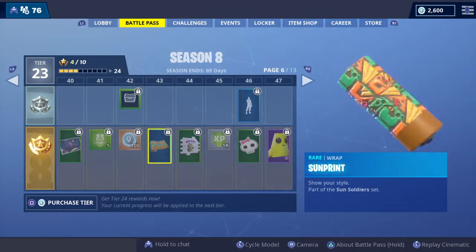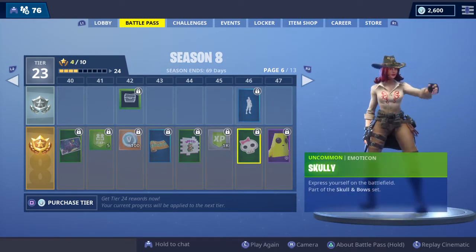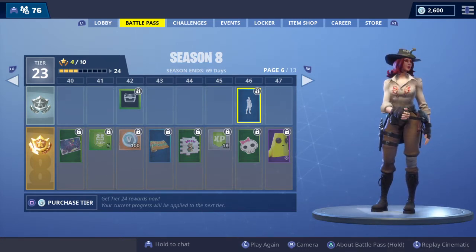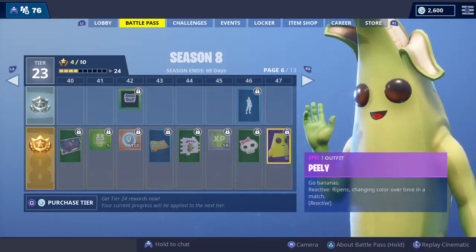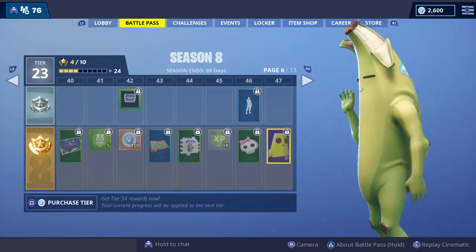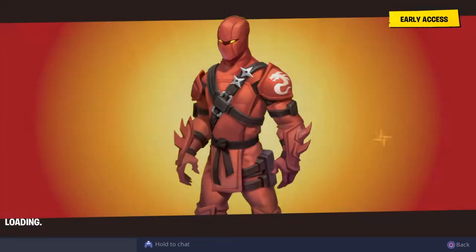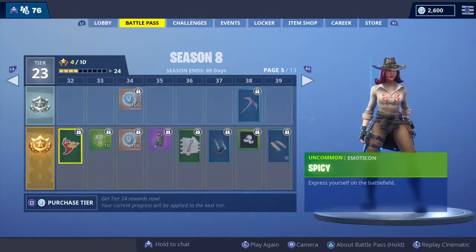We've got the Sun Print wrap, which looks really cool, the Bonesy spray, the Scully skin, and then the Snooze Fest emote. Then we've got what I think is the best skin ever to release — Peely, which is reactive, ripening and changing color over time during a match. There's also another loading screen for Hybrid, which is an animated loading screen and looks kind of cool.